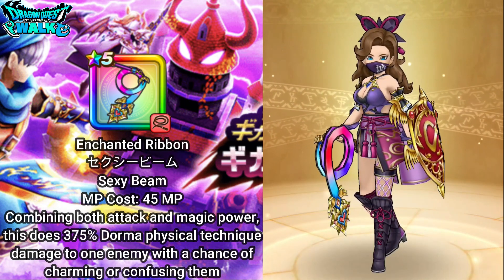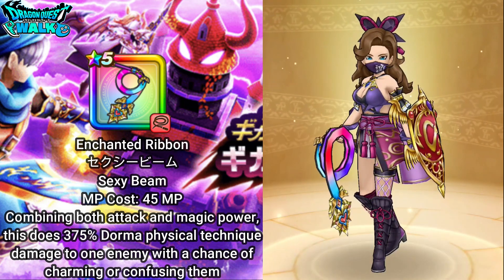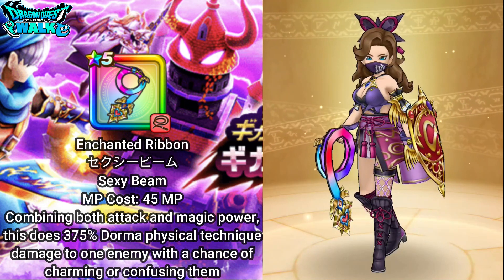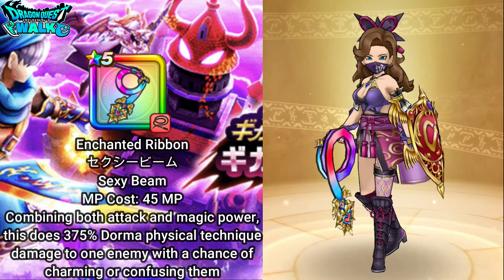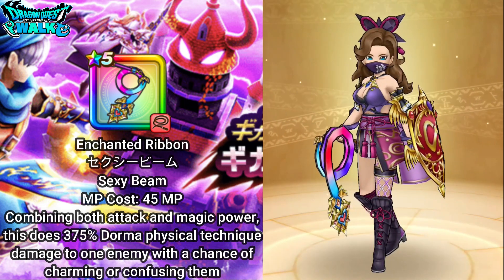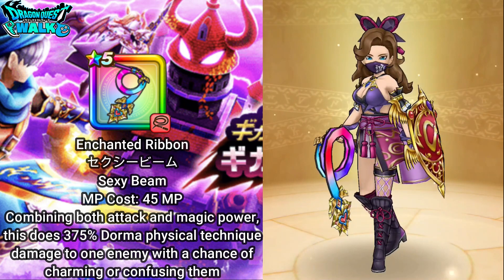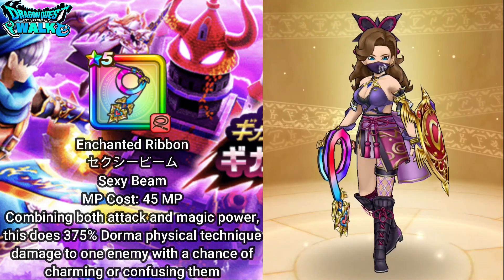My first Demon Swordsman will have the Enchanted Ribbon equipped, which has Sexy Beam. Sexy Beam does 375% Dorma physical technique damage to an enemy with a chance of Charming or Confusing it. This ability also combines Attack and Magic Power, so it is going to work well with my Demon Swordsman.